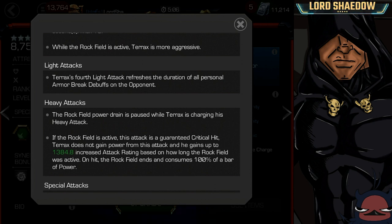If the Rockfield is active, the heavy attack is a guaranteed crit. So not only can I parry, stun, and charge up the heavy, but when I finally let it go, it's going to crit — as long as that Rockfield is active. He doesn't gain power from that attack, but he does gain attack rating depending on how long the Rockfield was active.